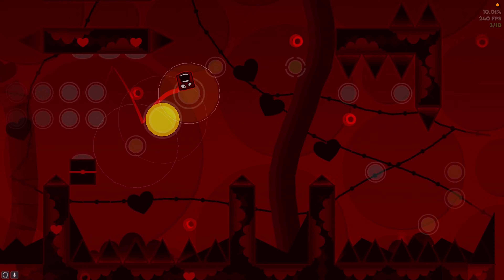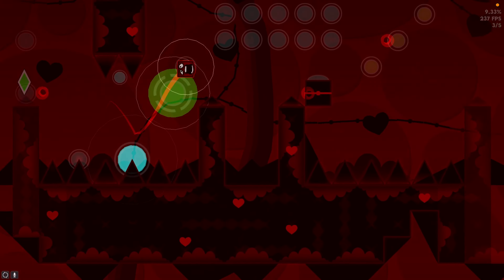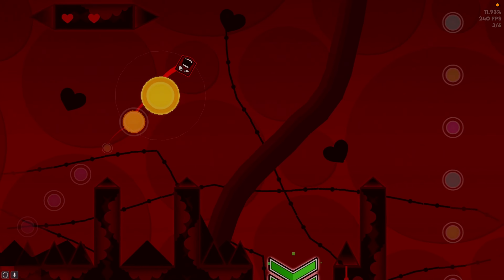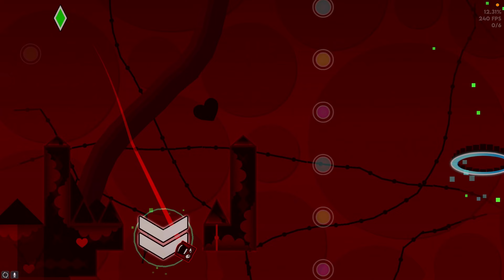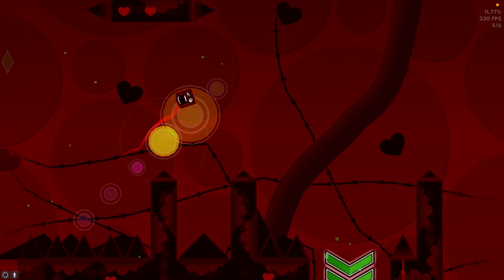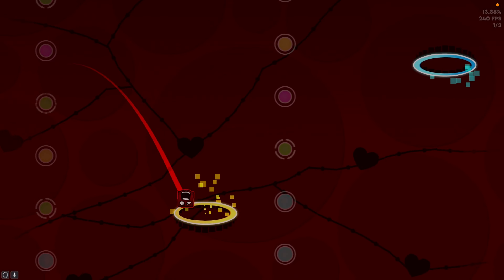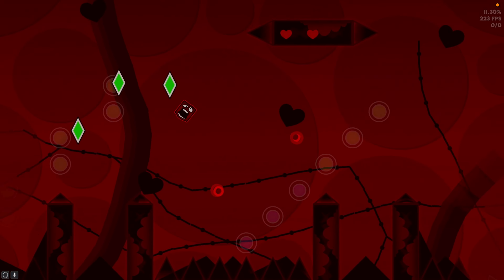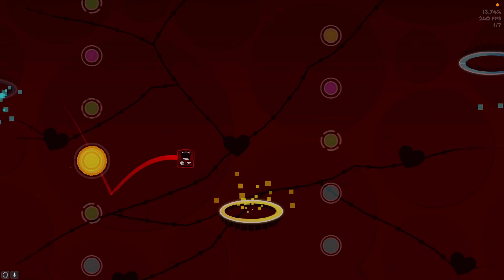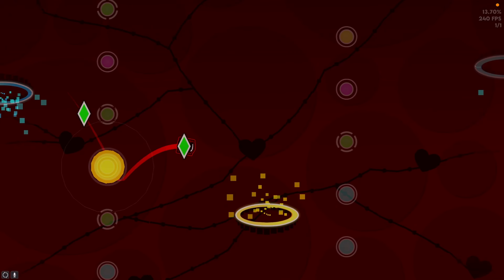Right here I would just recommend clicking as little as possible — that way you can be more consistent because this part is pretty jank. I tend to just hit the last yellow orb in the middle so I can buffer the next input, because otherwise this maze becomes kind of weird. You could also hit the pink orb — it just depends on what you find more consistent. You can even get away with not pressing anything at one point, so it's really a do-your-own kind of thing.